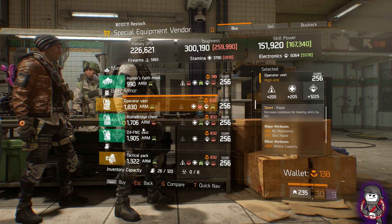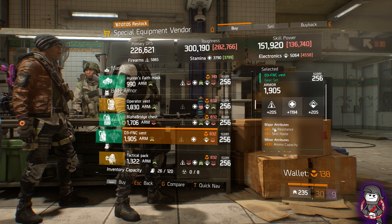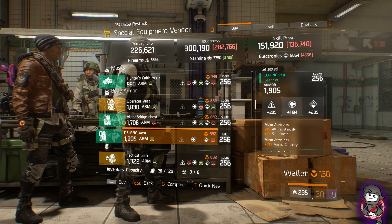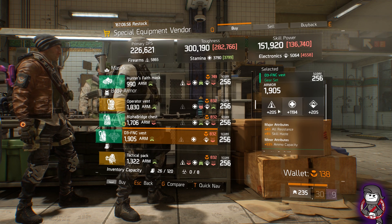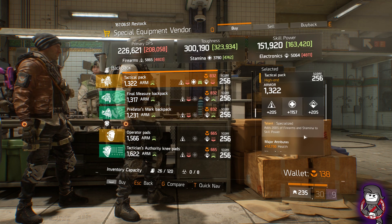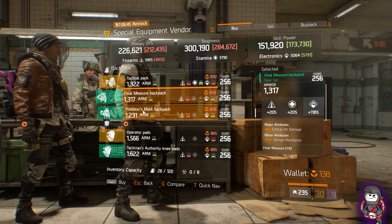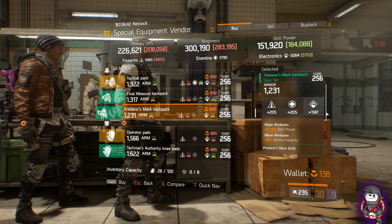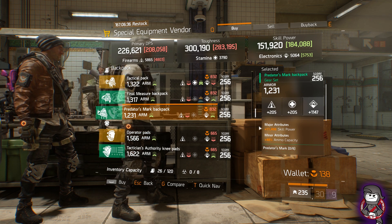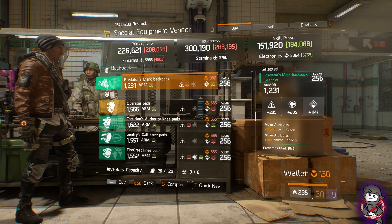Base of Operations Special Equipment Vendor continued: Alpha Bridge Chest with All-Resistance, Skill Haze, and Diamond Capacity — pretty garbage for a defense build. Probably going to roll health but you'll have low stamina. Specialized Backpack with Health and Bleed — not the best. Final Measure with Crit Damage and Disrupt — not the best. Predator Mark Backpack with Skill Power and Ammo Capacity — not a bad backpack if you're looking for skill power. Roll off the electronics for stamina, firearms, or higher electronics — not bad.